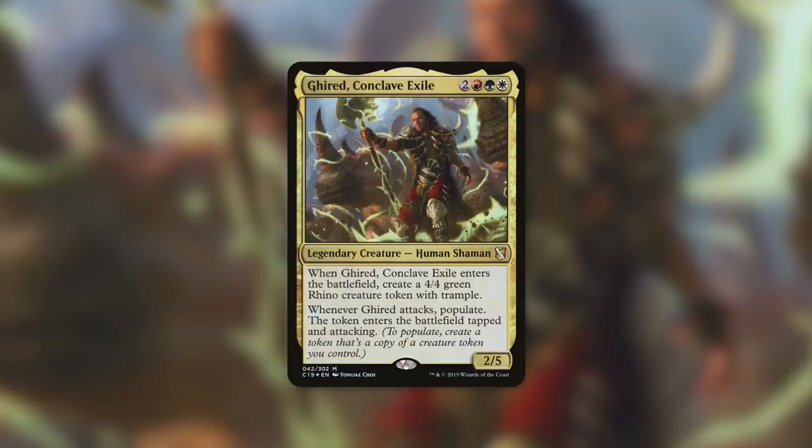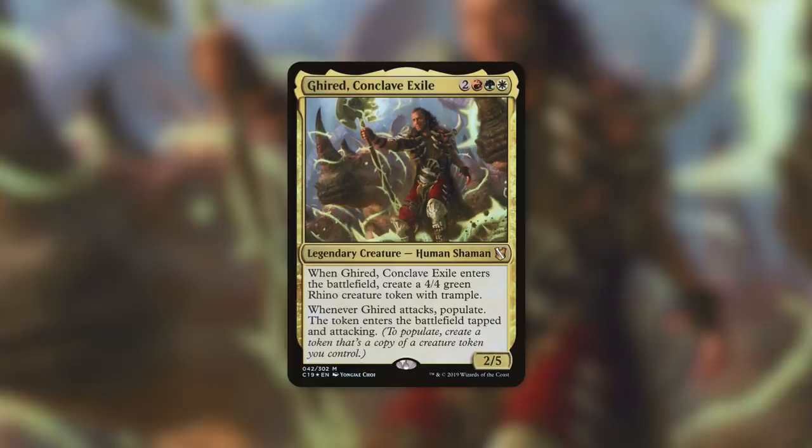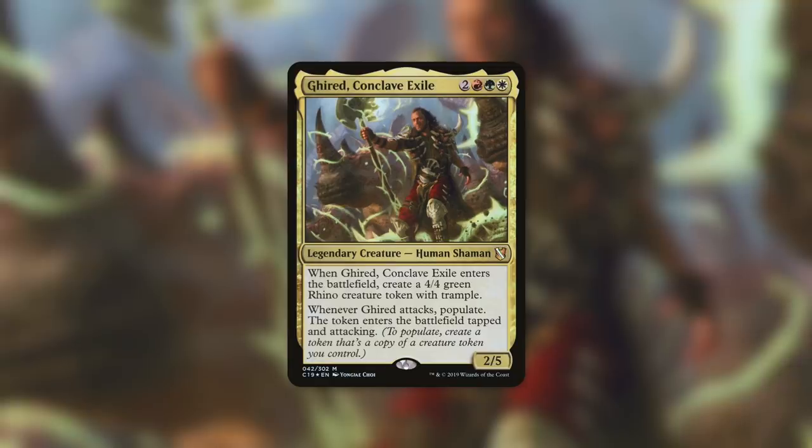Girid is all about flooding the board with tokens. He comes in with a rhino token, but this deck will focus on beast and insect tokens. Whenever Girid attacks, we populate and create a token of whatever token we want. This is going to be a really aggressive deck looking to attack early and often. We've also got a sub-theme of land Reclamation so we can get a lot of lands into play quickly, filling our graveyard and then having all those lands come into play to ramp out of nowhere.